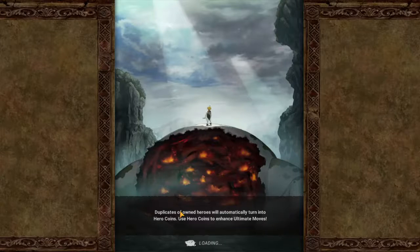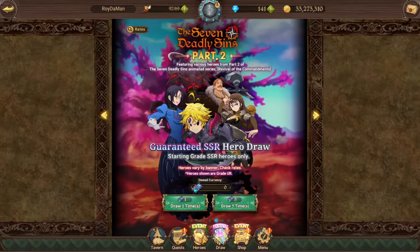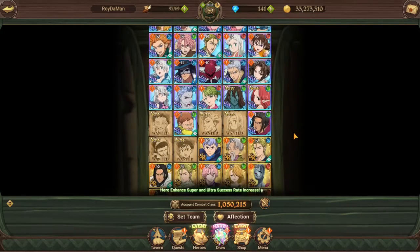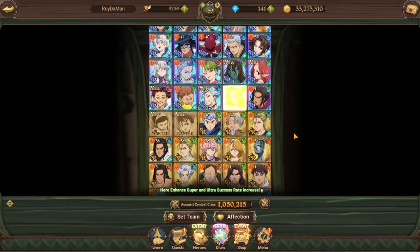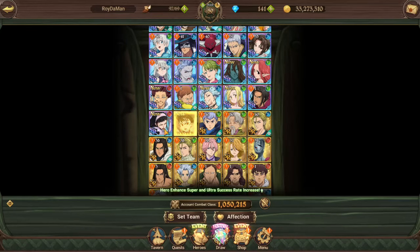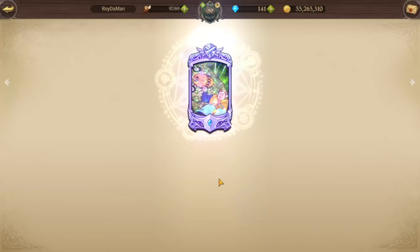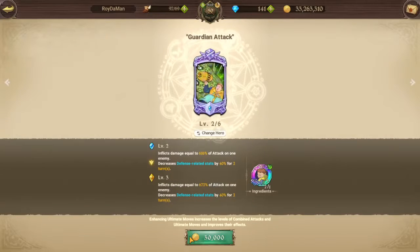Let's check out our new units on the free-to-play account to see which characters are moving up. So we have Drole, Gowther, Monspeet, Ban, and Elaine, along with Hila and Green Giant Diane. And the Fat King — we got three copies of him so now he's four-star six, which is pretty good.